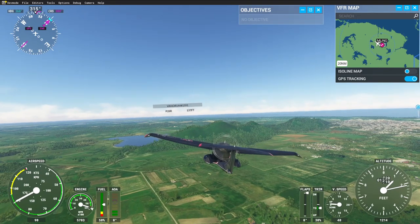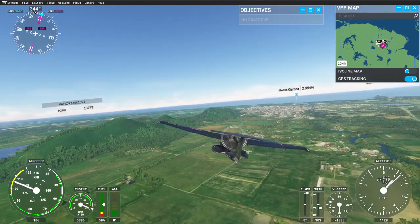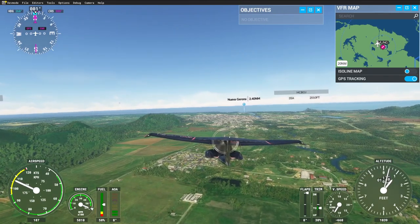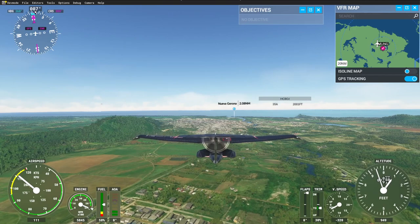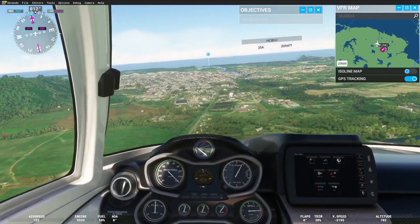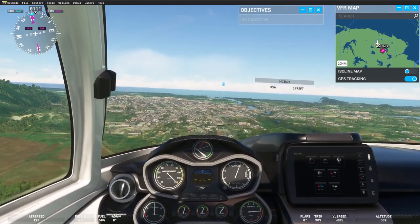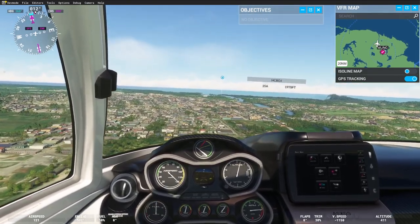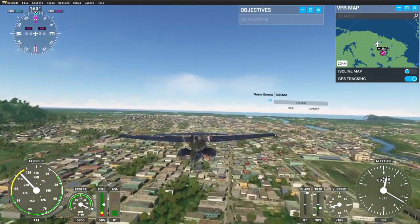Let's dive down here and check out this city over here. Let's dip down a little bit lower and see what the sights look like. It's a pretty good-sized town. It's a pretty big island — I don't know exactly how big — but it's a pretty good size. Just going to cruise over the town here, then head up over the ocean and see what the beach looks like.